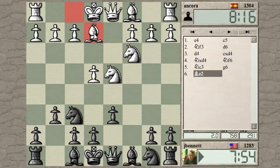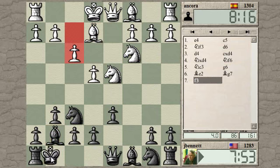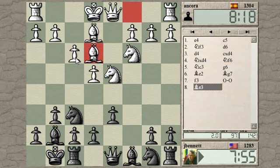He plays Bishop E2 — that's usually the more positional line. And then he plays F3. That's an unusual combination; you don't usually see Bishop E2 and F3 together. With F3 there, it makes E5 a bit tempting.